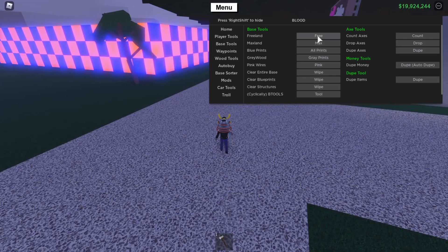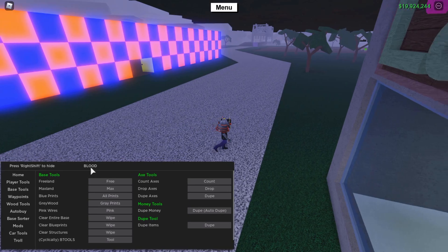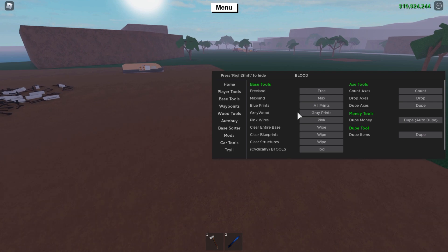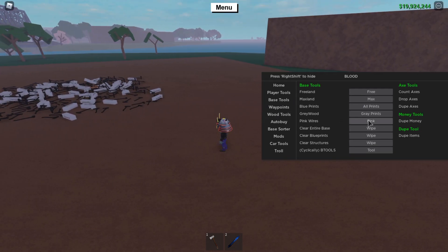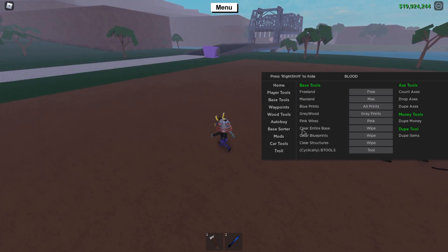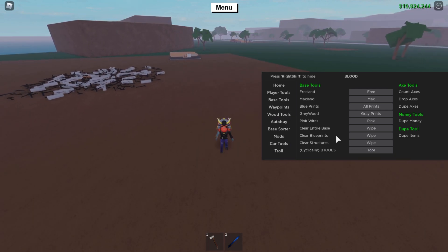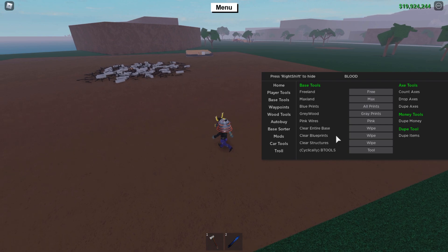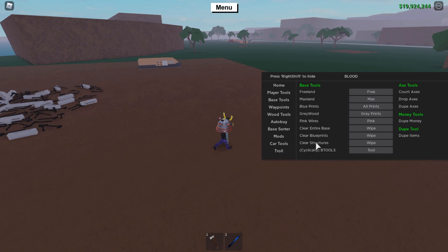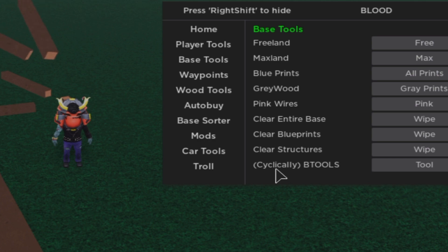Base Tools: free land and max land if you don't have it already. Blueprints gives you every single blueprint in the game. Gray wood feature lets you color blueprints gray. Pink wires gives you pink wires. Clear entire base will wipe your whole base, clear blueprints clears out the blueprints, and clear structures will only clear the structures in your base.